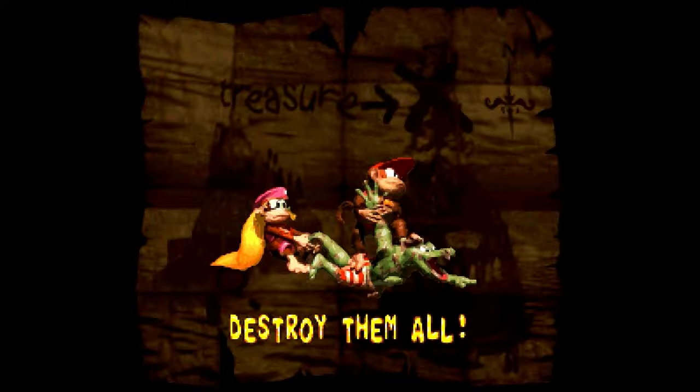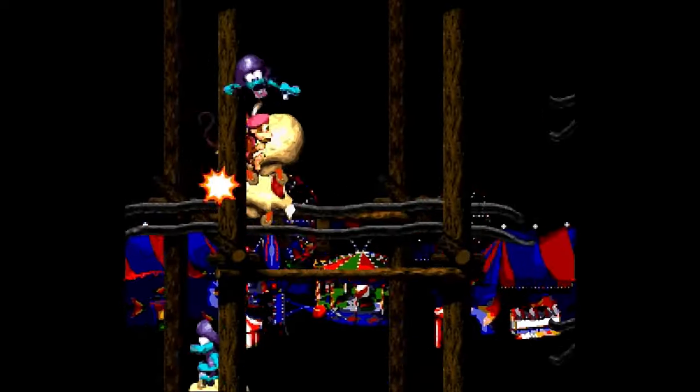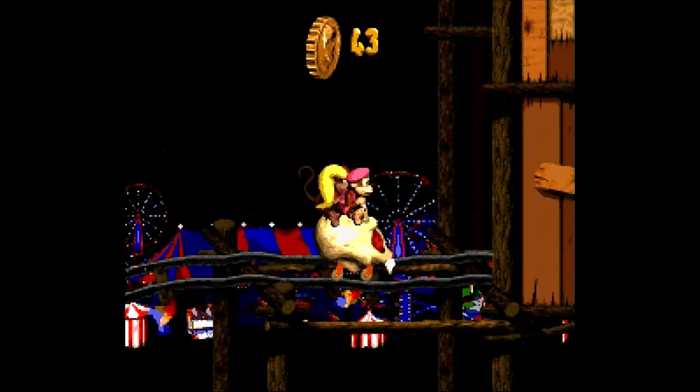Using the chain throw to jump on the platforms, we can find this bonus room right here. This one is pretty easy — don't even have to move too much. Just hit the Klanks just like that to get your Kremkoin. Piece of cake.